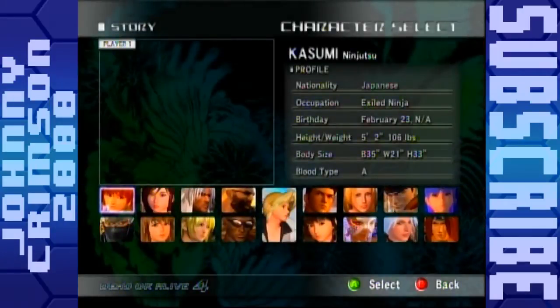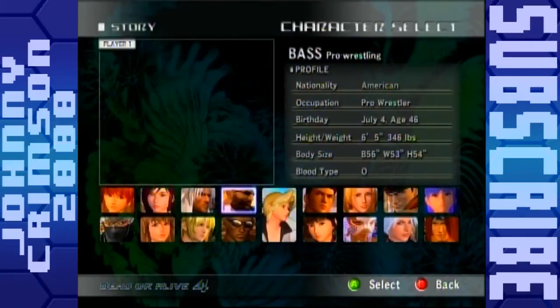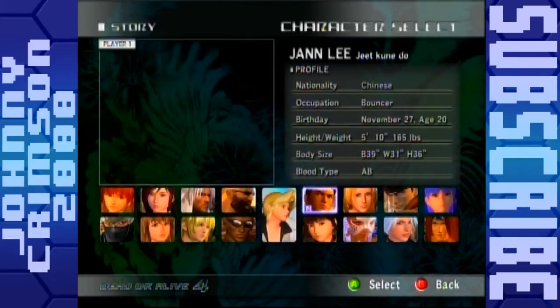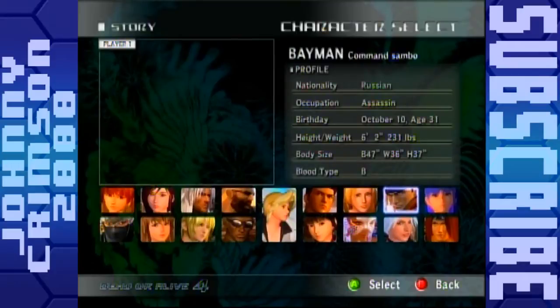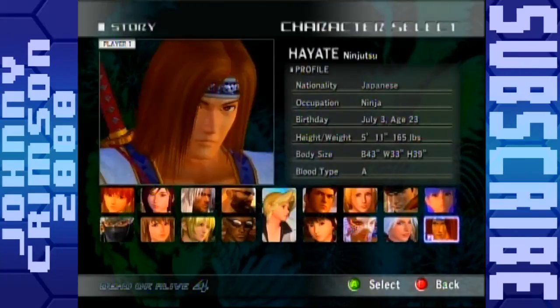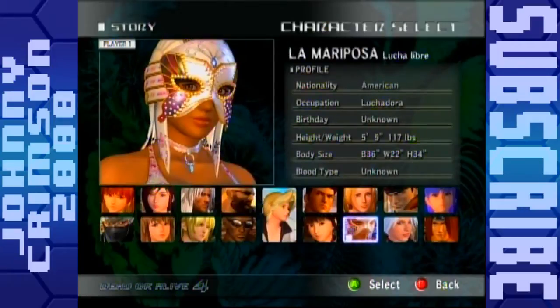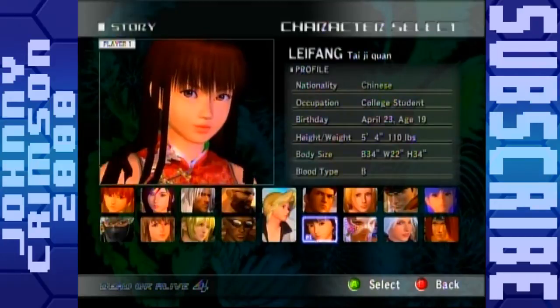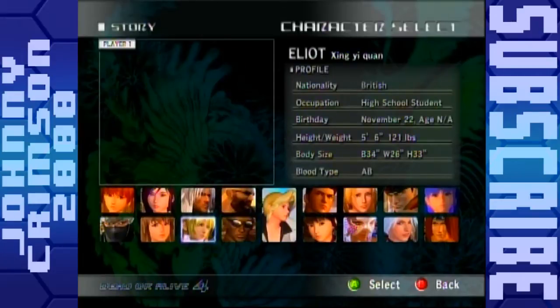Here we can see all the characters. You may notice that Helena is in the middle — very prominent — and that's because she's actually an unlockable character, interestingly enough. You may also notice that some characters are not present. When you first boot up Dead or Alive 4, you'll notice some characters are missing. Three new characters have been added — Kokoro, Elliot, and La Mariposa — but Helena, Leon, Ian, and Genfu are not part of the starting lineup.